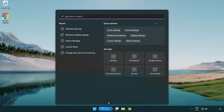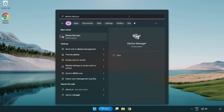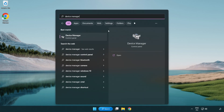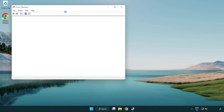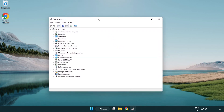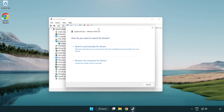Click the search bar and type Device Manager. Click Device Manager. Click Display Adapters and select your display adapter. Right-click and choose Update Driver. Search automatically for drivers.